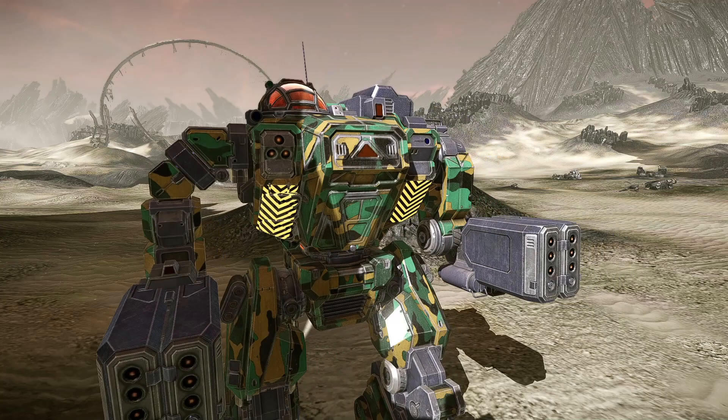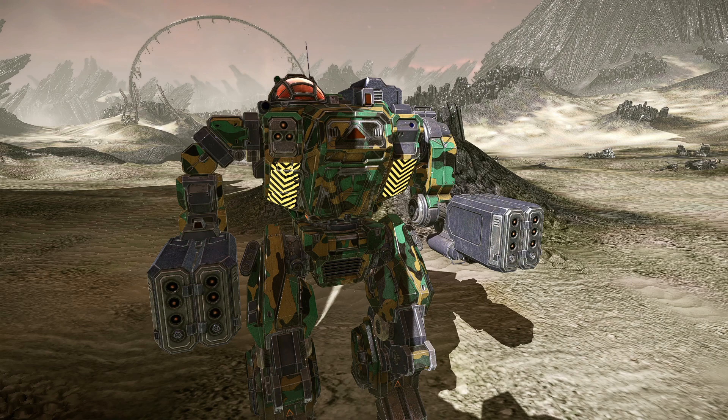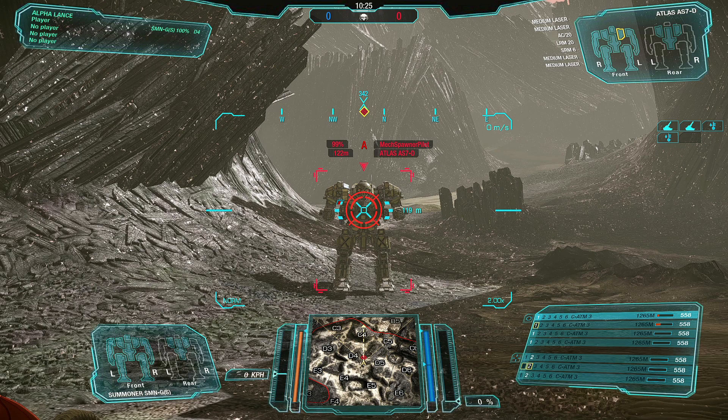I'm going to use this Summoner here to prove it. ATMs have a minimum range of 120 meters — so at 120 meters and below, they do zero damage. There are cases where people say 'Hey, I'm 122 meters away from the Atlas and I'm doing no damage,' and they believe other factors like the skill tree are boosting the minimum range.